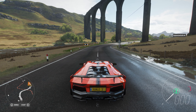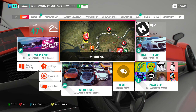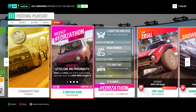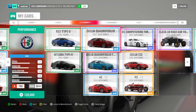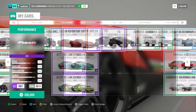Now here's the next challenge - Forza Fun Challenge Chapter 1: A British Icon, little car big personality. You need to own and drive one of the most famous cars ever built: the 1965 Mini Cooper S. This is a barn find from the Dirtbarn Trail 1, so if you've done the barn finds you'll already have this car.